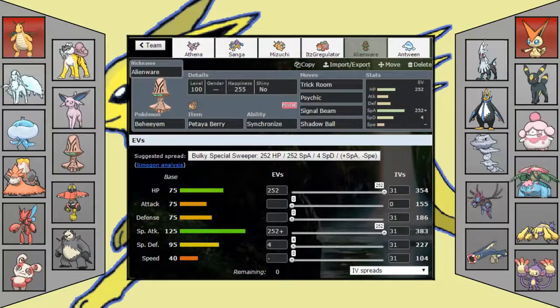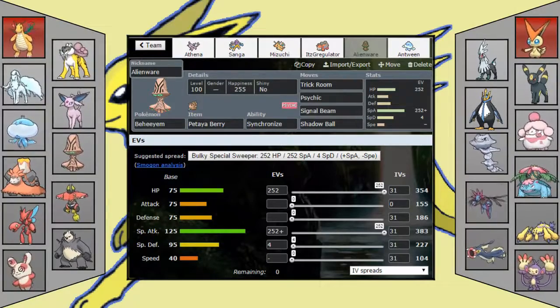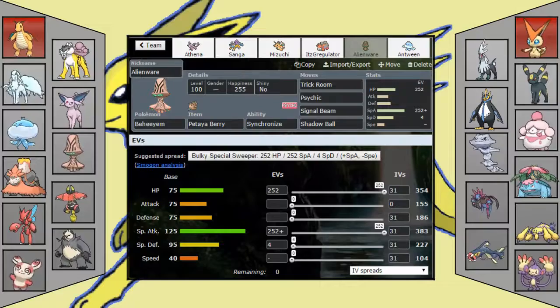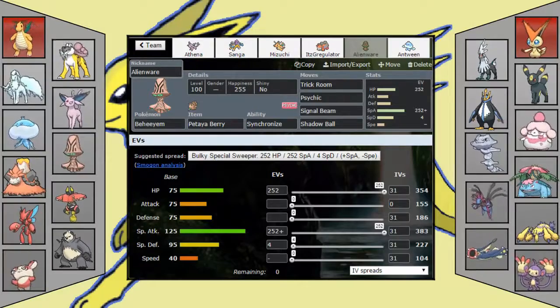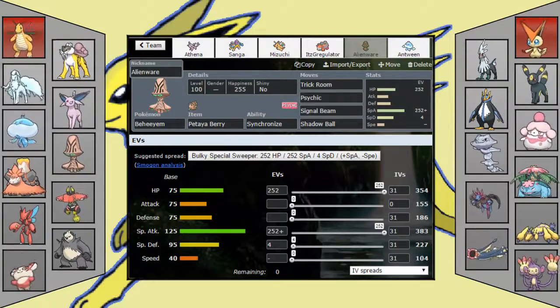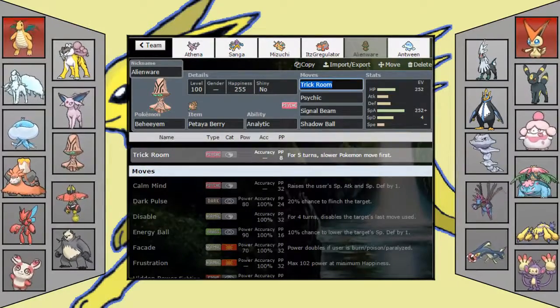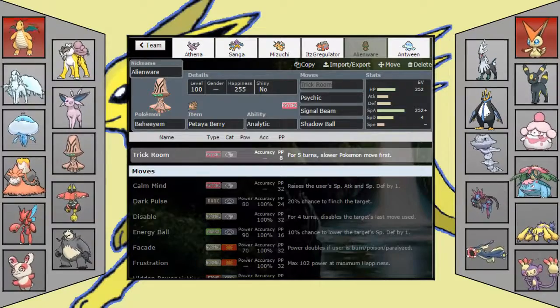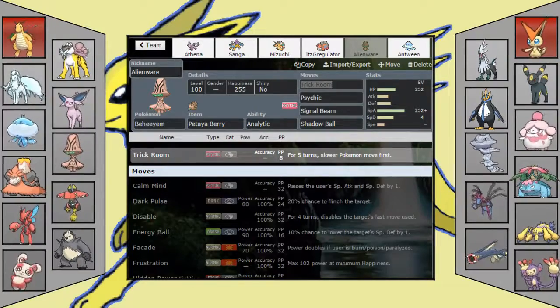Next up we have Bahiem with a Bataya Berry to increase special attack once it gets to one-fourth HP or lower — Trick Room, Psychic, Signal Beam, and Shadow Ball. Let's say Electrosum gets us down to one-fourth health under Trick Room — we have a plus one Psychic going after that Electrosum. If we get to one-fourth, we're basically nuking anything on his team. Signal Beam for his Dark types, Psychic for overall STAB, and Shadow Ball for his team.